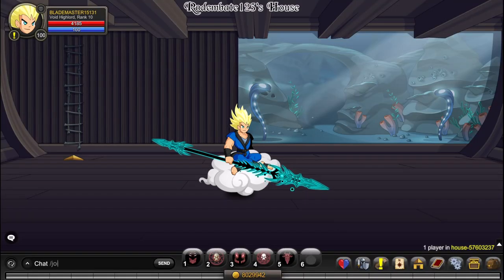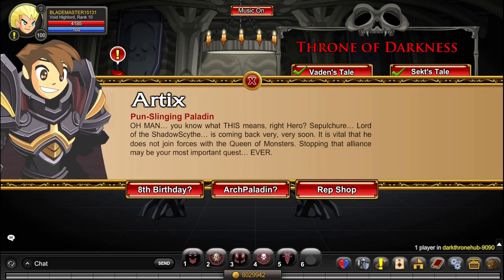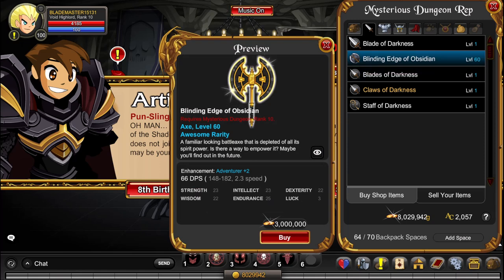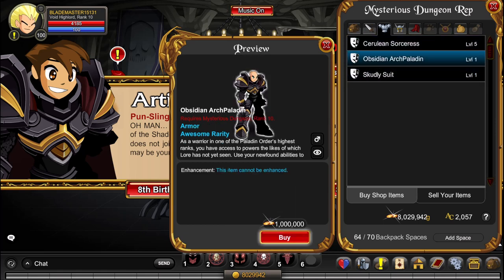Starting off with our first item, we need to go to /join Dark Throne Hub, and here we're going to buy an armor and sword, which are actually really good. First of all, we go to Repshop and we buy the Blinding Edge of Obsidian. You're going to need Rank 10 Mysterious Dungeon for this — it's 3 million gold — and also the Obsidian Arch Paladin, at 1 million gold.